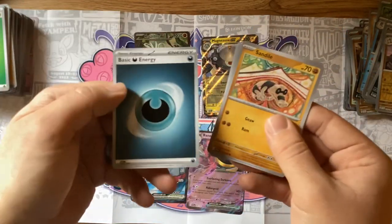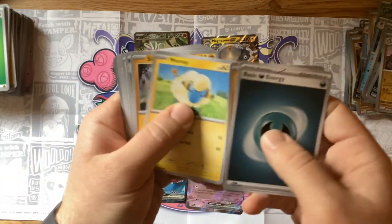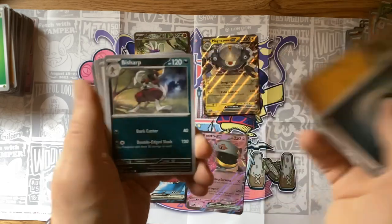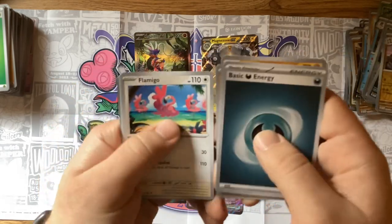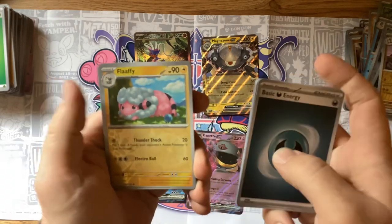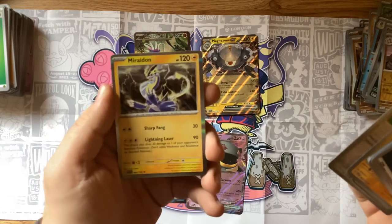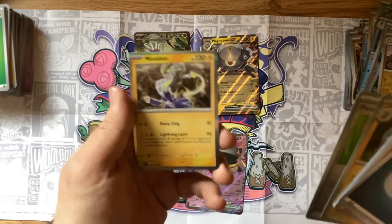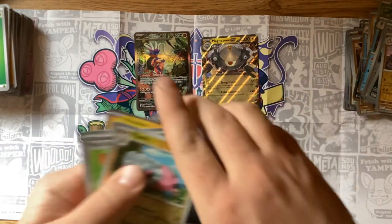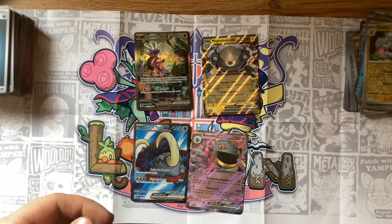Dark energy — Sandile, another Mareep, Silicobra, Finizen, Flamigo, Fortress, Rocky Helmet, shiny Flaaffy with my shiny Mareep — very nice! Picnic Basket, and my first Miraidon — love to get the EX of that one too. Any of the full arts would be really cool but I'm excited to get these pulls.